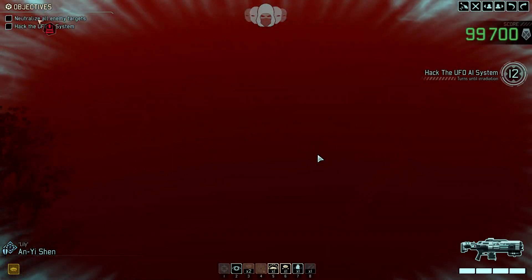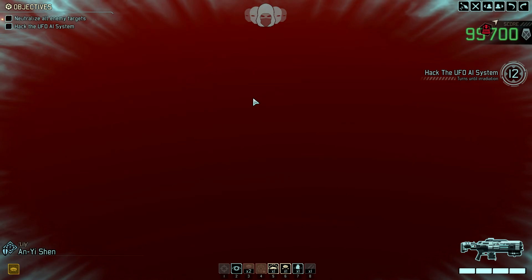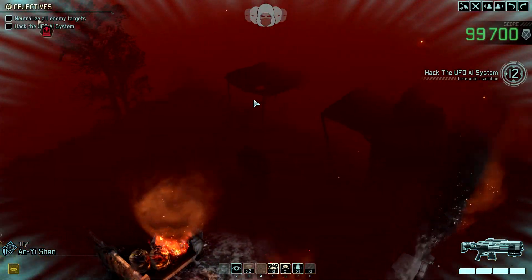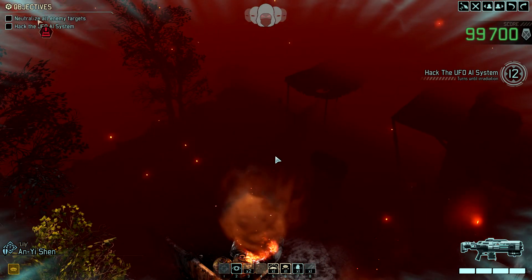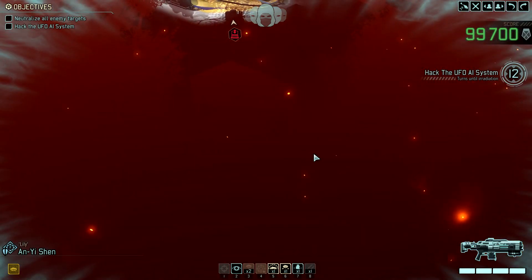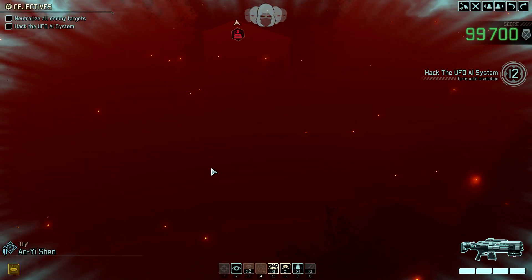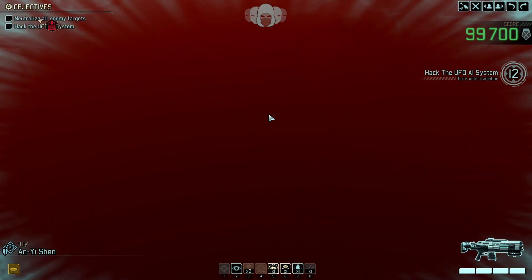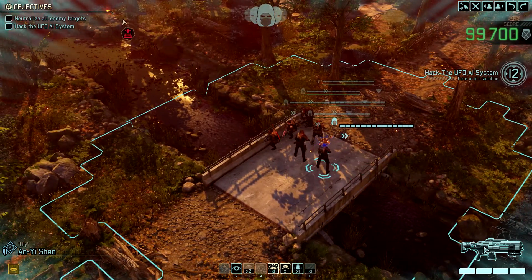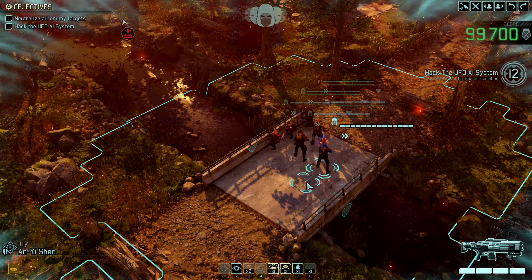I'm confident I can complete this operation. The region extends quite a bit that way – and also quite a bit that way. So this is somewhat of a large area. Over here is a building and a gas station of some sort. There is a vehicle I can hopefully remote start. I need to get to the roof of the UFO. Here seems to be some kind of cliff. Luckily we start concealed.